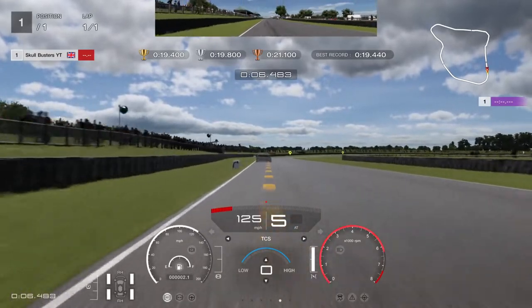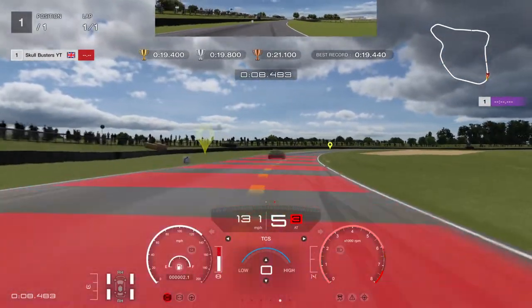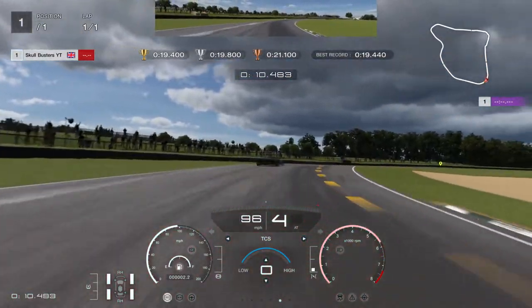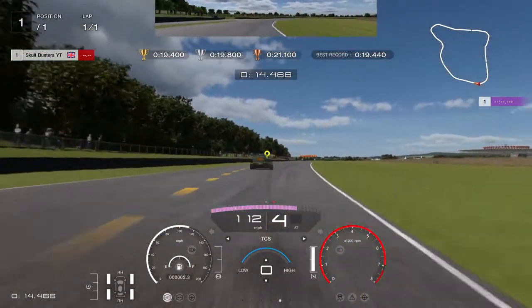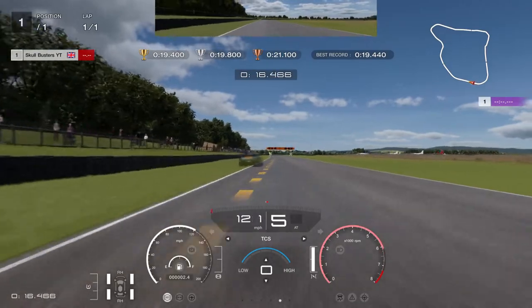For a nice tidy perfect Sector 1, you want an exit speed of 110. So when you get down to 100, exit speed of 110 — that's what you want.